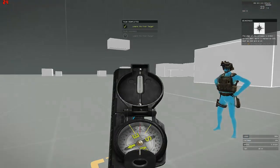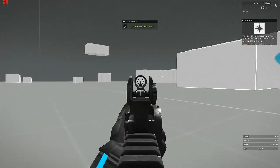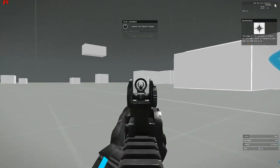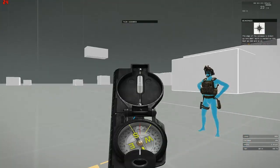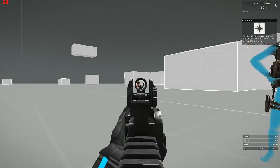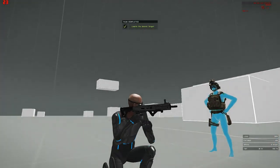Let's get you oriented. Bring up your compass. Next one is just east of you. Okay, let's try bearings. Next one's at two two zero. Alright, not bad. Moving along.